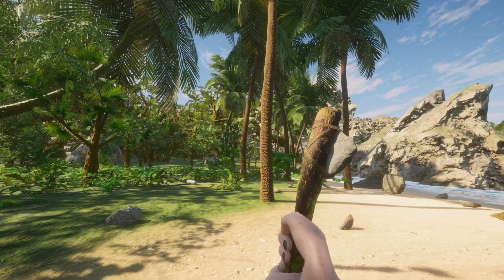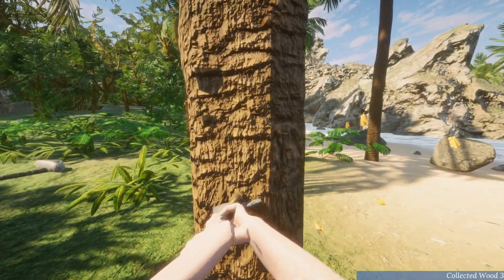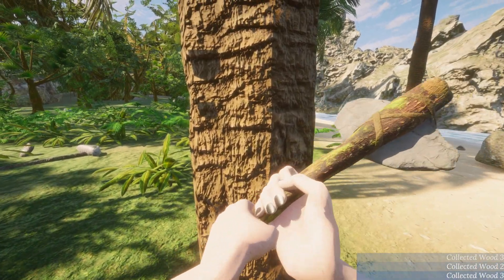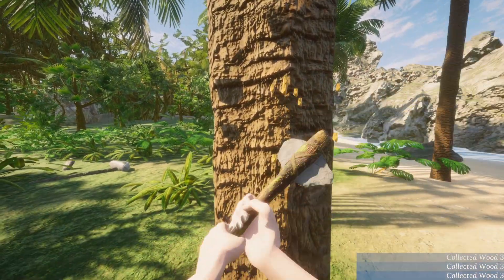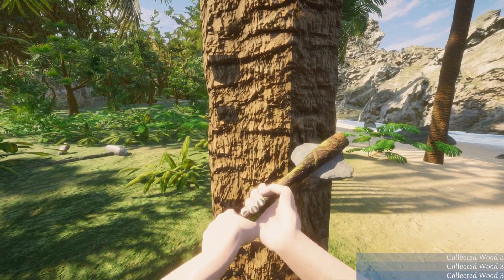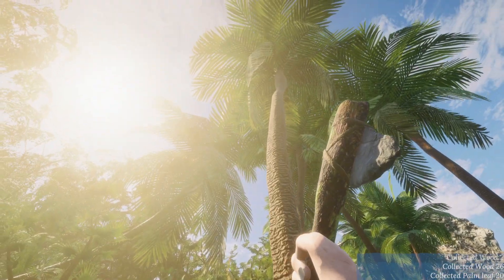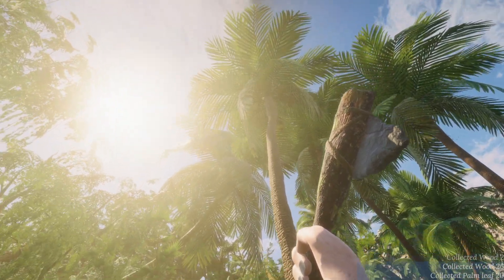Here we go everyone — hakuna matata! We're gonna break down this tree. We're collecting wood as we chop it down, which is kind of cool — we're picking up all the tinder and the bark. We're gonna give it a few good whacks. There we go! Oh — full coconut, it's hollow on the inside! For the people that did not know — it's hollow on the inside.